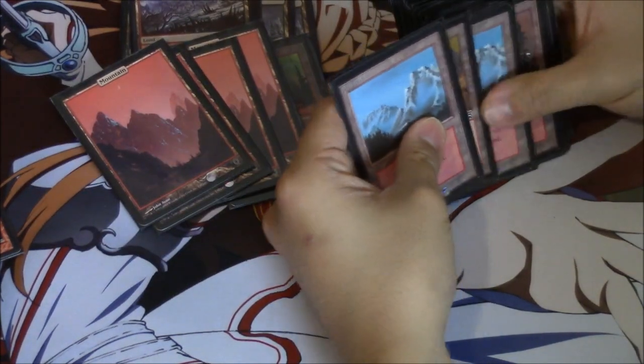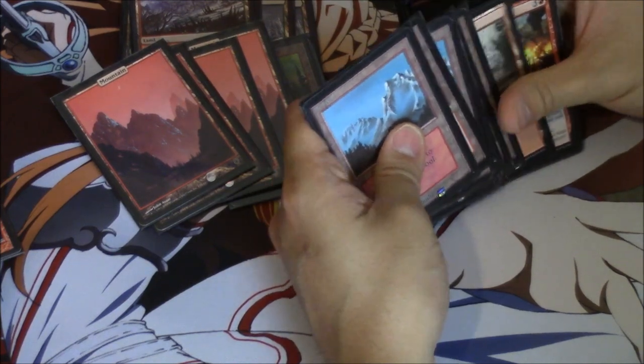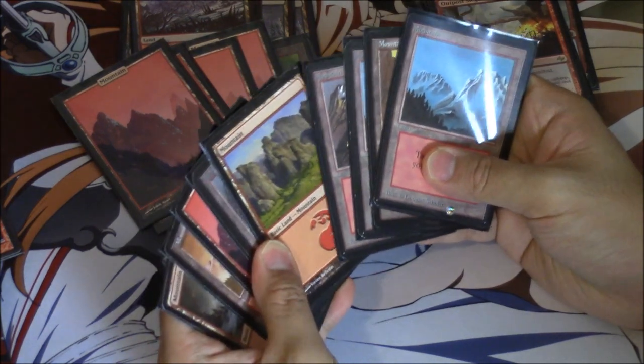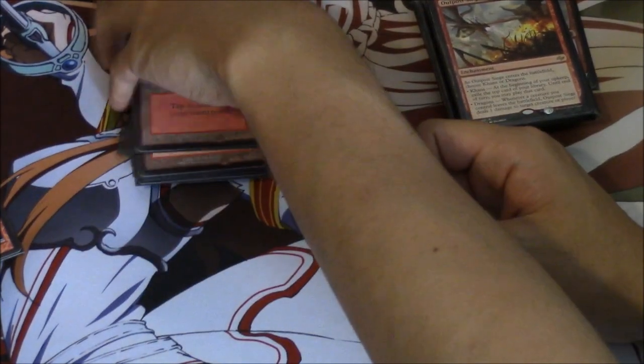We have eight fetch lands, we have 14 mountains.